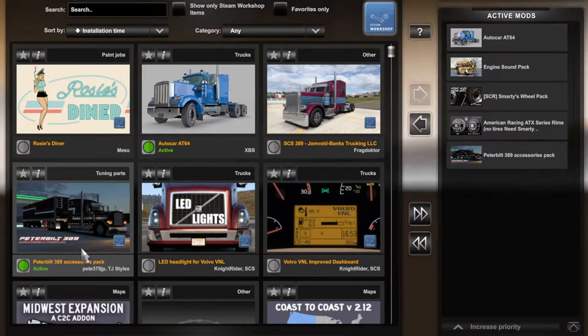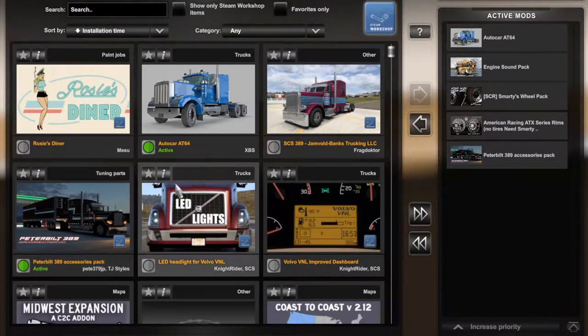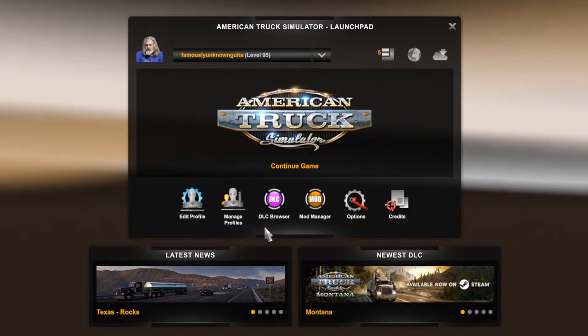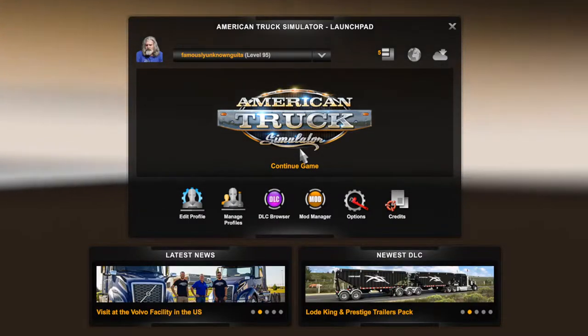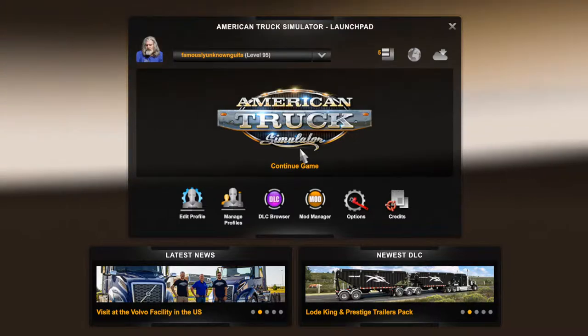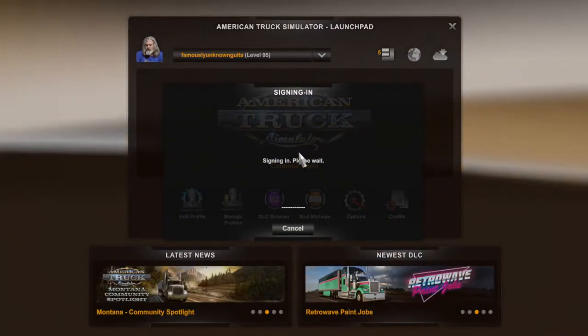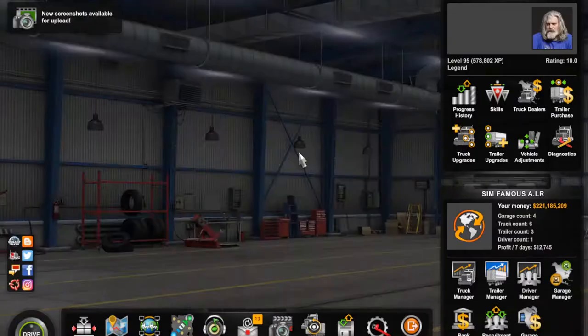Hey, what's happening? I'm Sim Famous, and we're live. We're going to check out the AutoCart AT64. I saw this on the HeyTrueGaming YouTube channel yesterday, and I was like, I'm going to drive that today. So make sure to go check out their channel — the link is in the description of where to find this truck. We're going to jump into the game and go haul some cars.